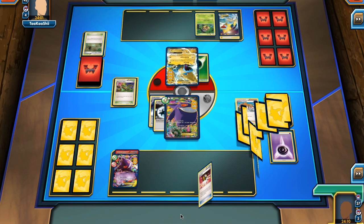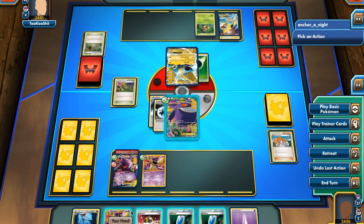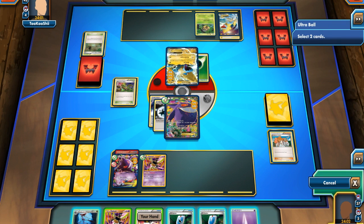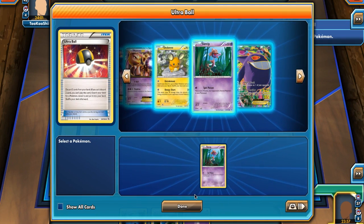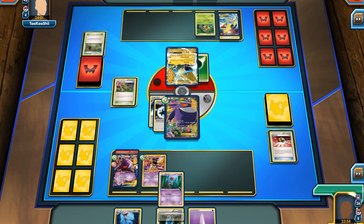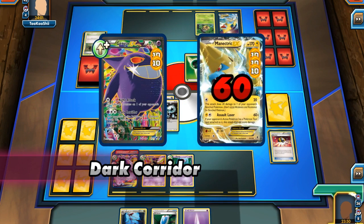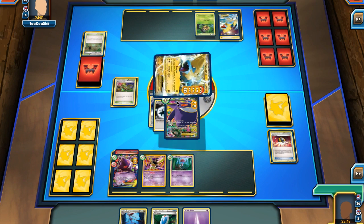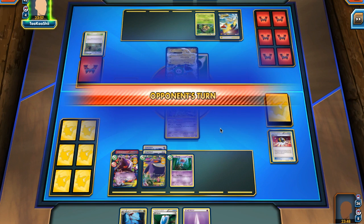I attach a DCE onto the active Gengar, then Juniper my hand away and put down a Sigilyph, since it looks like he'll be relying on Manectric and won't be able to attack it. However, Mega Manectric can, as I've learned the hard way — Safeguard does not block Mega Pokémon from attacking. So I Ultra Ball for a Skrelp and hit the active with Night Corridor, switching into Sigilyph, which he can't attack unless he evolves. His active is now poisoned.